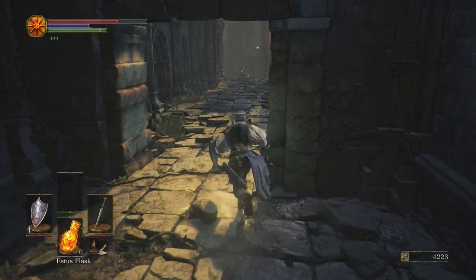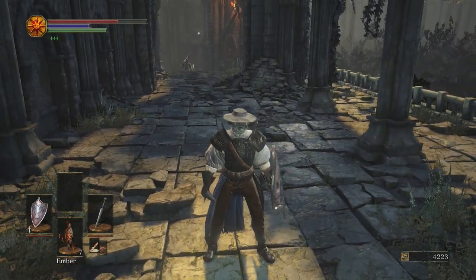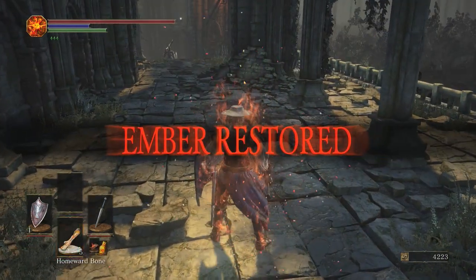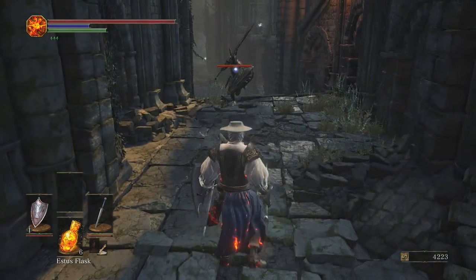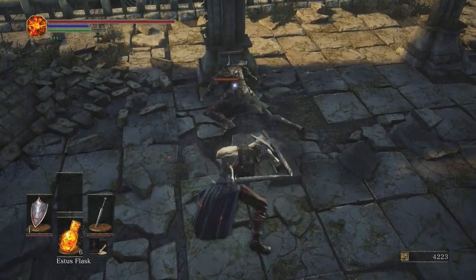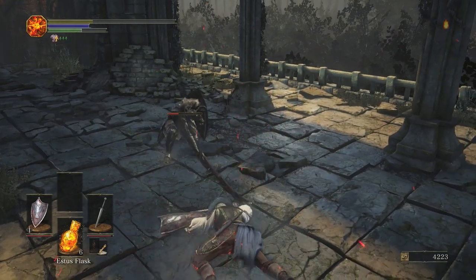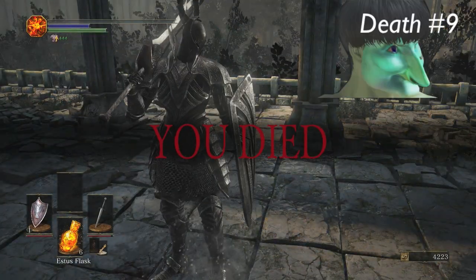Oh boy, we've got a big fight here. Let's pop one of these embers because this is going to be a toughie. We got a knight from Dark Souls 1 — these are so goddamn cool. 177 damage with a backstab. Oh my god, I was rolling and he still hit me — I honestly didn't think he was going to connect with that while I was rolling.